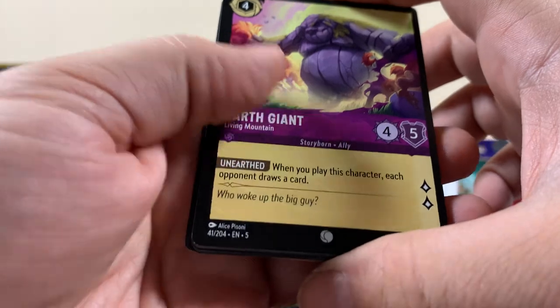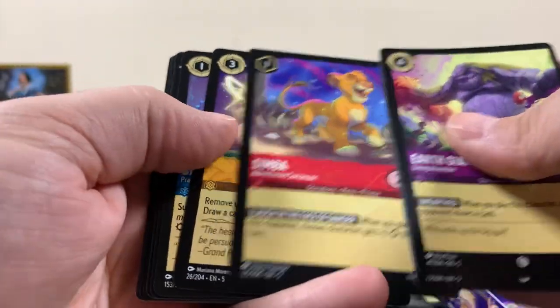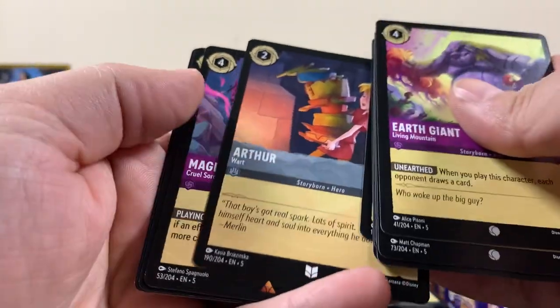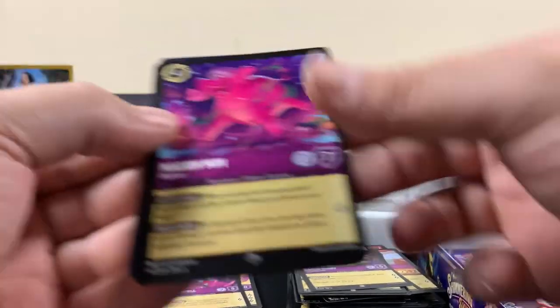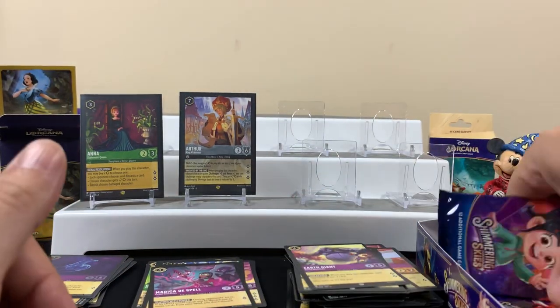Earth Giant — that's a cool one. We've gotten so many of that card. Simba. Little John. Rare. Magic of Dispel — that's a cool one. Madam Mim, super rare. Doing all right on super rares — got a nice little super rare pile going here.